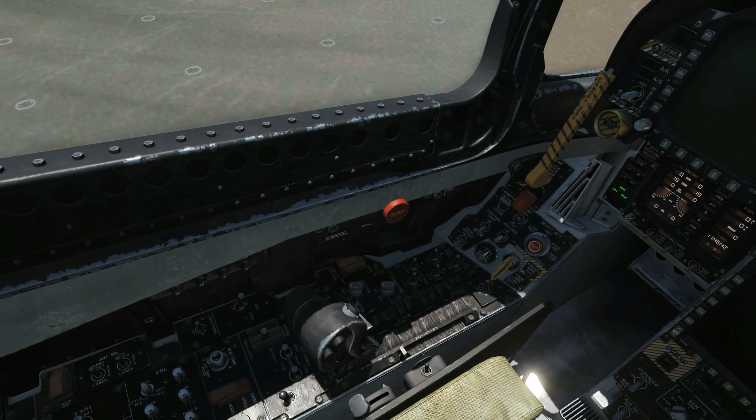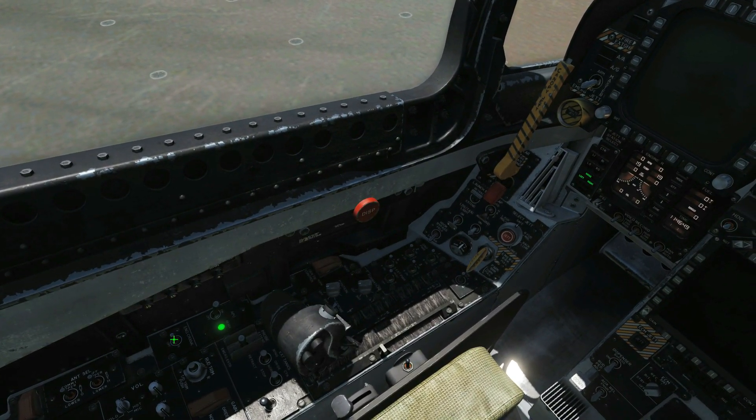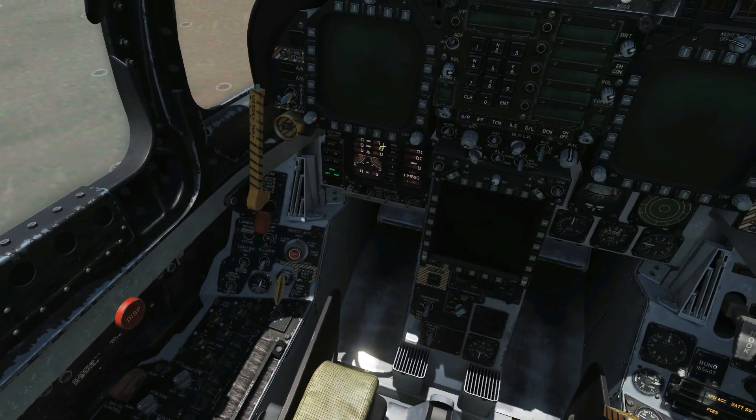We're going to leave the APU to turn on and wait until the ready green light is on. Once it's on, we can proceed to engine crank.